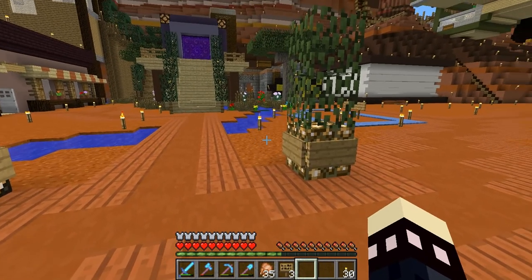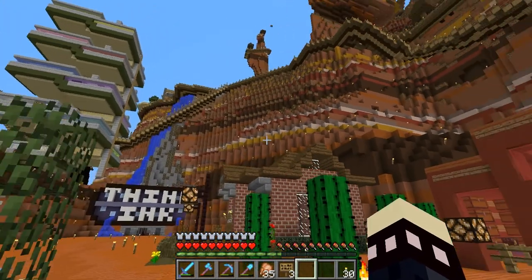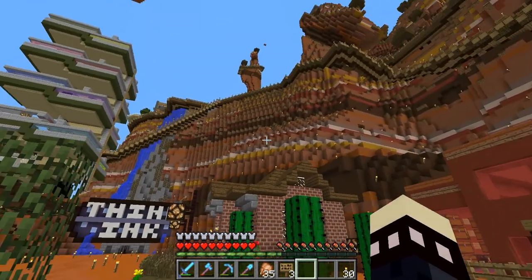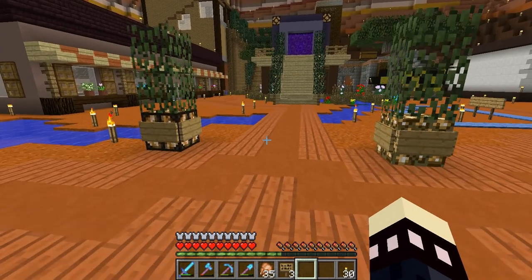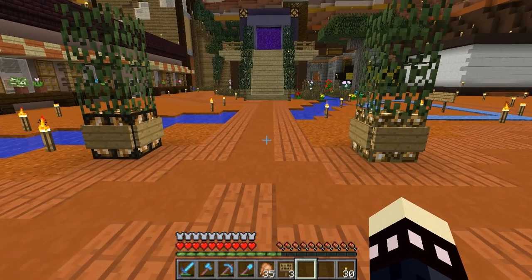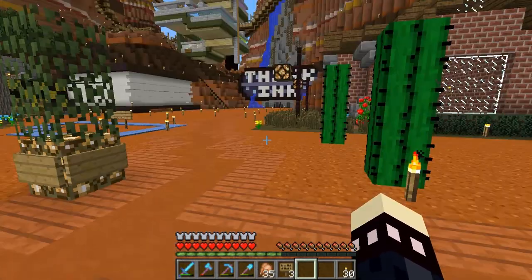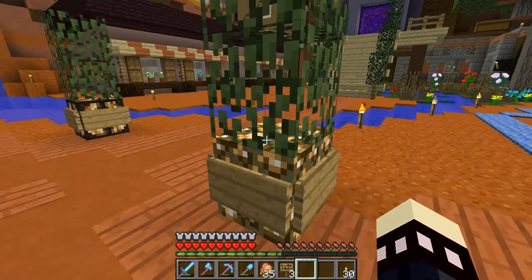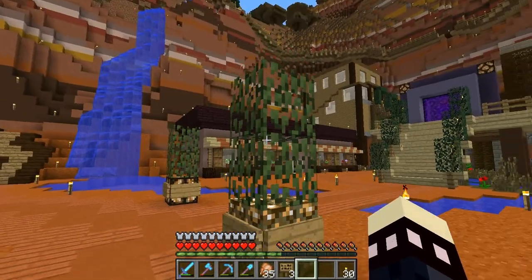So we messed around with them a bit and couldn't quite get something that we liked. We decided the design he originally came up with we're going to put up there — there's a grass area and they look pretty cool in there, so we're going to be putting those lamps up there. But we came up with this for down here. I was kind of going for a fake cactus look — obviously it's not nearly as bright.